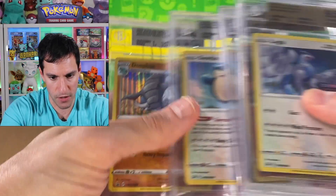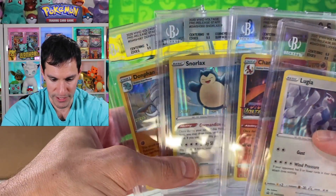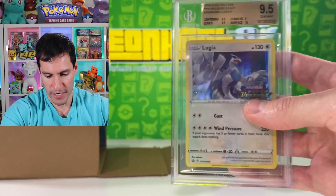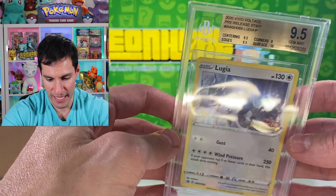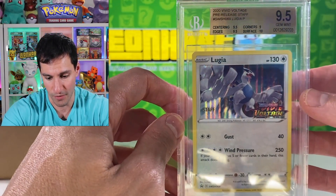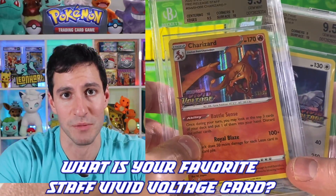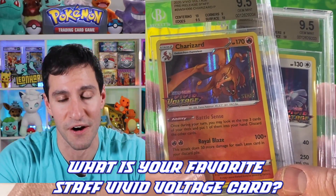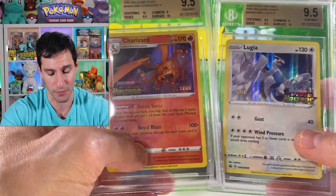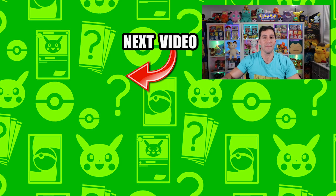Look at all of them together — that's beautiful. I wish they all would have been 9.5s, but the best ones, Charizard and Lugia, came back at 9.5s and I'm very happy about that. Please let me know in the comments your favorite staff Vivid Voltage card, and leave a like — I appreciate the support, Hart Squad. That's it for today's Guess That Grade. My name is Leonhart — stay awesome, stay positive, and I'll see you all in the next video.